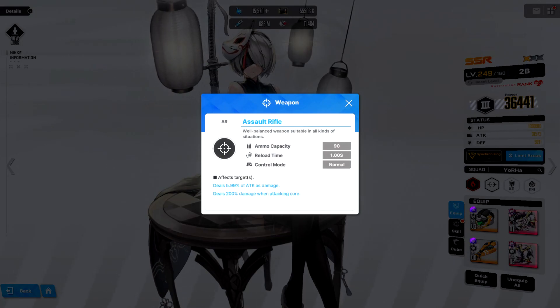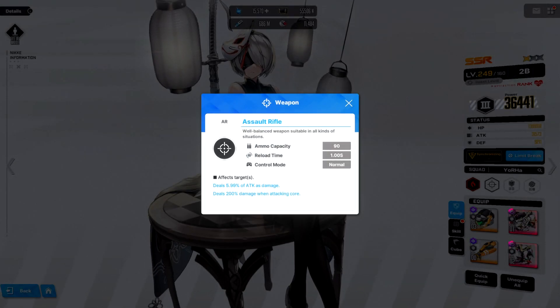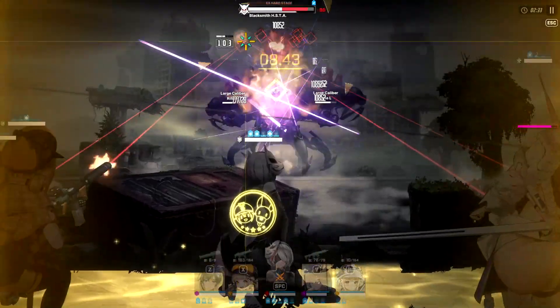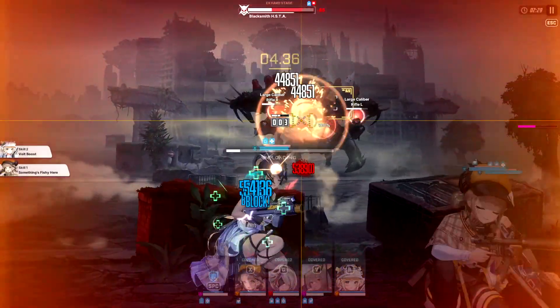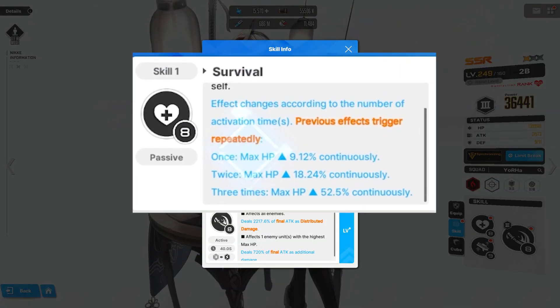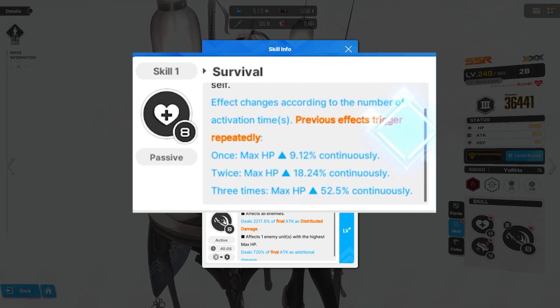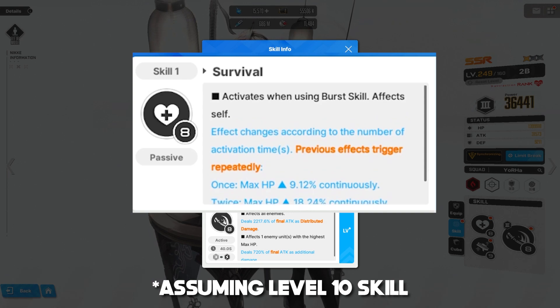2B is an assault rifle user with a whopping 90 ammo in one mag and a reload time of 1 second. Unfortunately, she suffers from a low attack multiplier. She is a defender-type unit, surprisingly, meaning she will innately have high HP but low attack. The first passive skill will indefinitely increase 2B's HP for the remainder of the encounter every second her burst is used, with a maximum of plus 57% when activated 3 times.